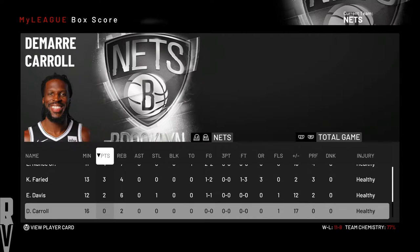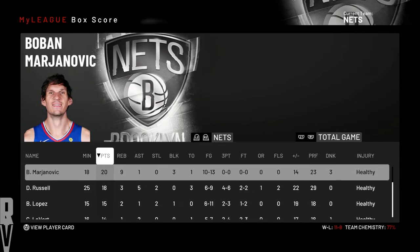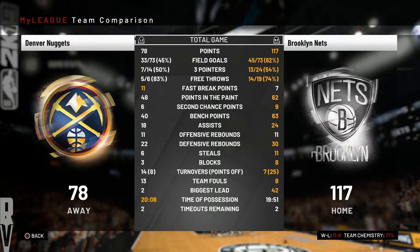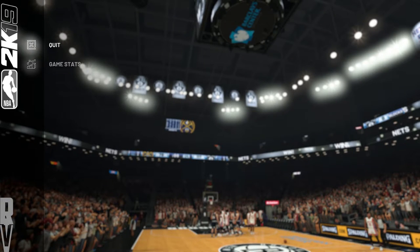When you have this many double-digit scorers on your team, I don't think you can lose — to be honest, I don't think you can lose. The only person that didn't score was DeMarre Carroll, which is crazy. We ended up shooting 62% from the field, 13 of 24 from three-point line, 19 from the free throw line. 63 bench points, 24 assists, only 7 turnovers. 11 steals, 8 blocks — just a great defensive effort overall.